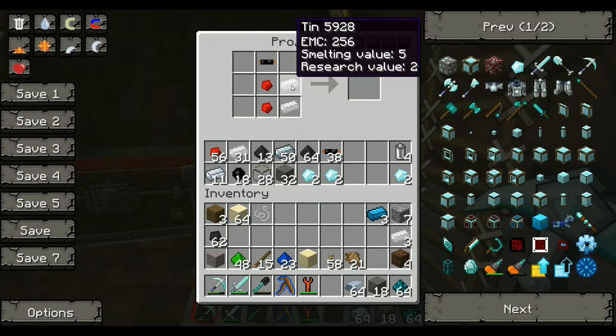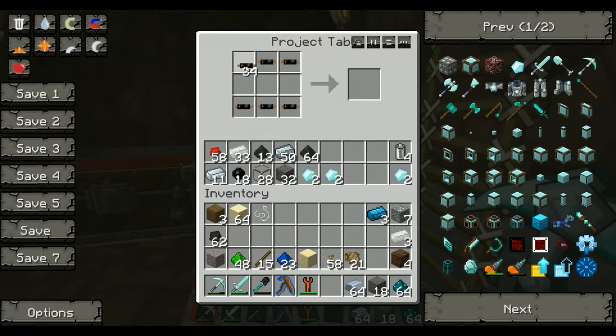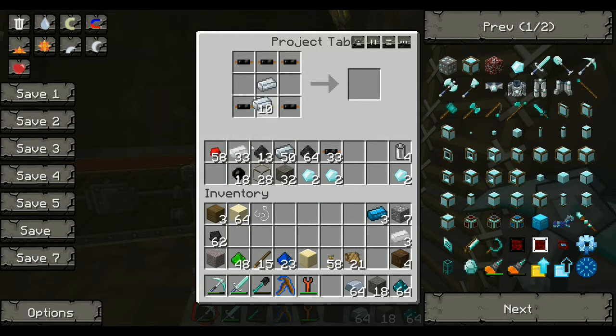Next thing you need is coal dust, and you get it by macerating coal in the macerator. Also you need two electrical circuits for each solar panel. So I need double the amount - I need eight. That's basically what I'm saying.